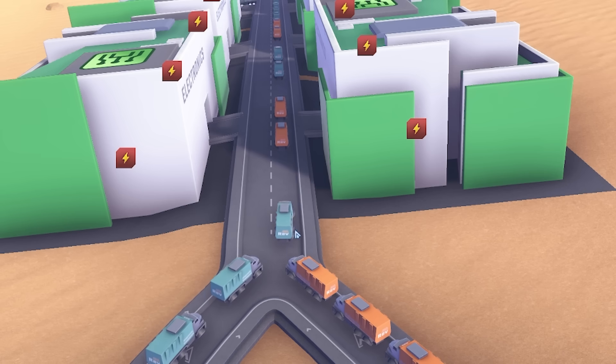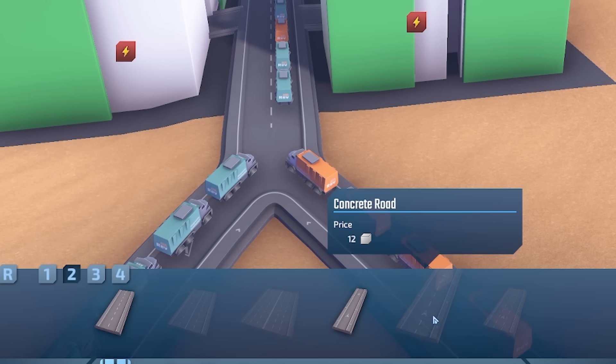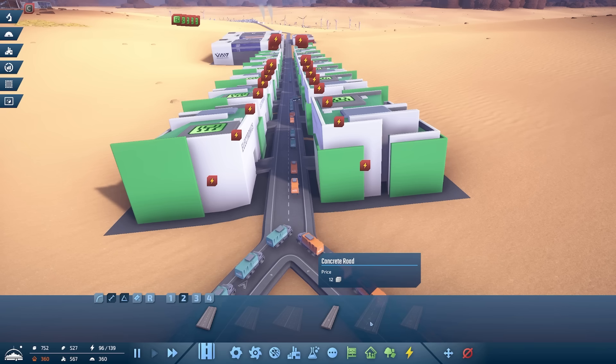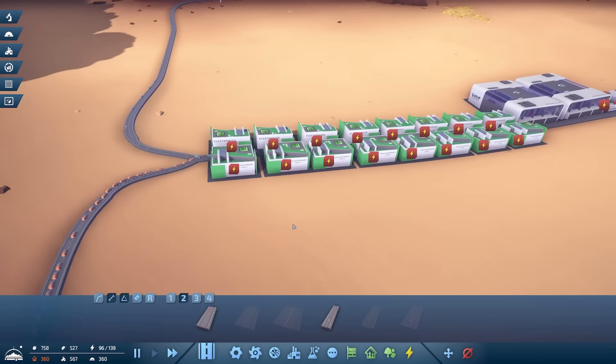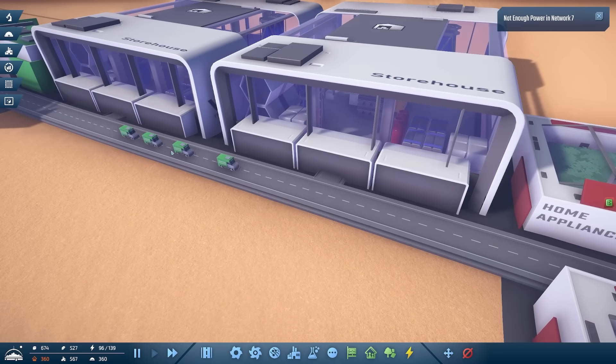Annoyingly I sort of hoped this was two-way but I realized that's a single-way road. I think we're going to need the two-way version when we unlock it. But that should be a simple upgrade once it's unlocked. We do need some power down here.